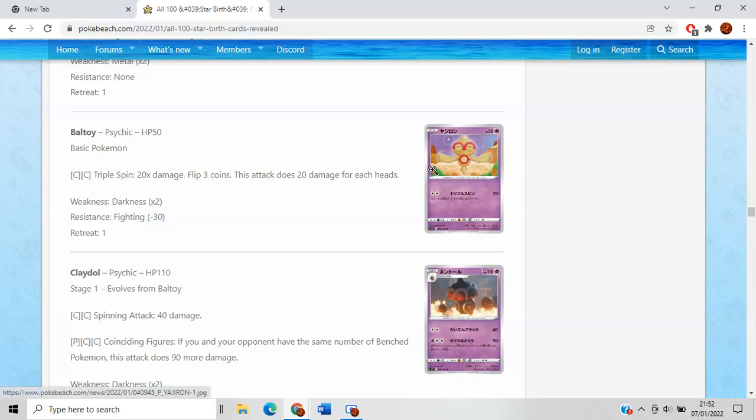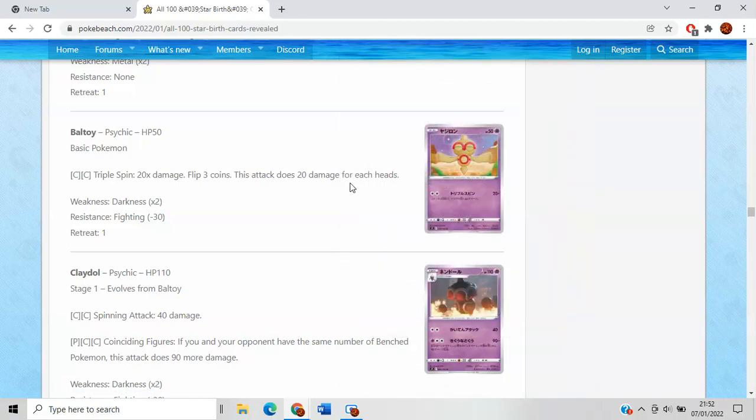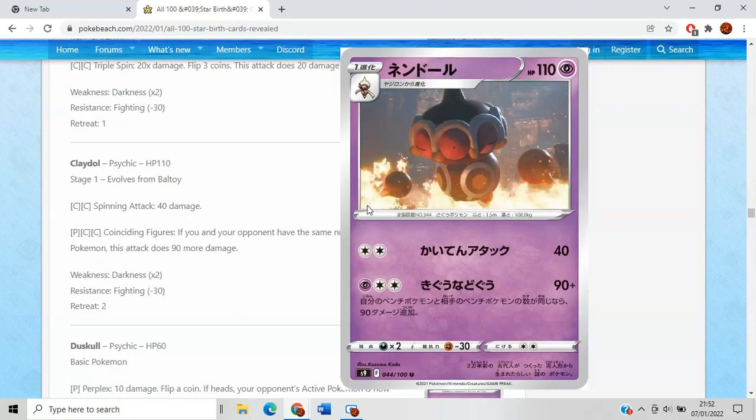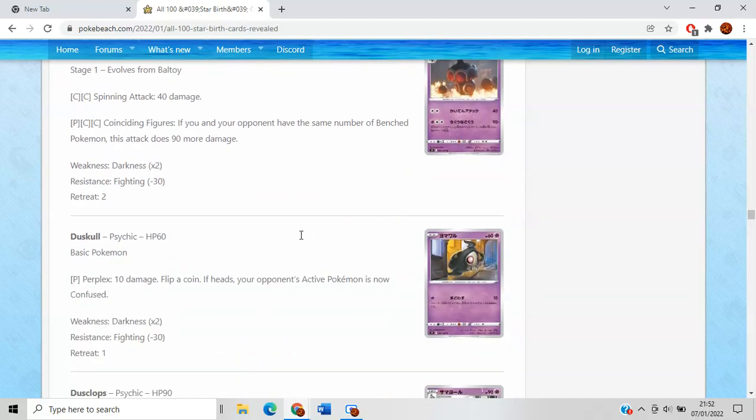Baltoy has really cool artwork — I love what they've done with the astrological signs being reflected on the land. Pretty bad card though. Claydol — I kind of like the artwork too, but Coinciding Figures is not very good. If your opponent has the same number of benched Pokemon, this attack does more damage — it's too situational, especially for three energy. 180 is a great number to hit, but it's just too situational, sadly.